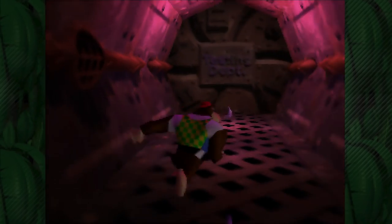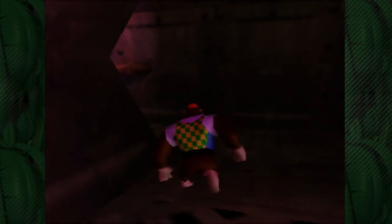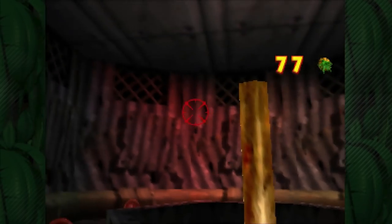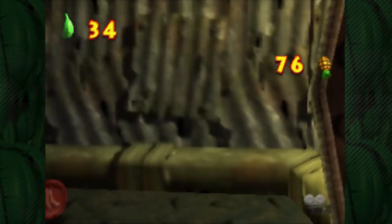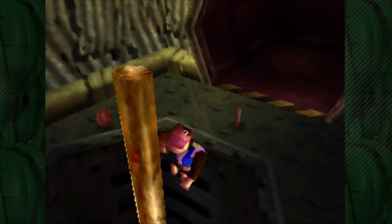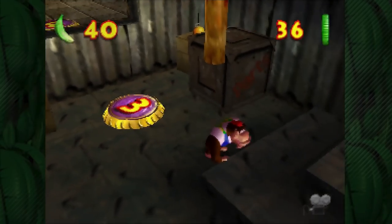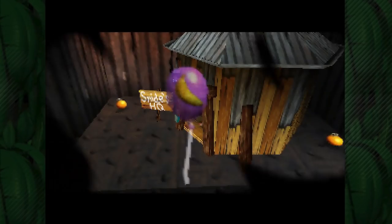I think this is a wrong turn, let's go back. I think Snide's actually down this way. And right above the hatch is also going to be a green balloon - one shot, got him! Let's drop on down. Inside here we're gonna have five bananas, three coins, and a chance to turn in our blueprints at Snide.